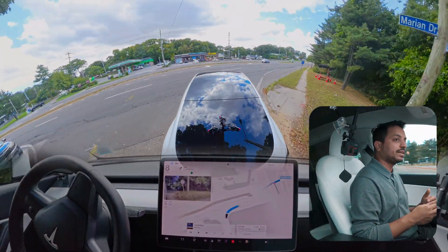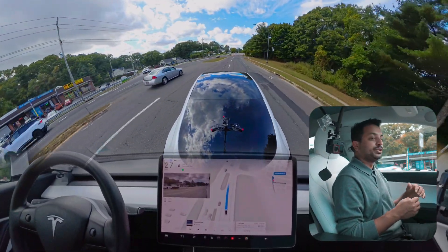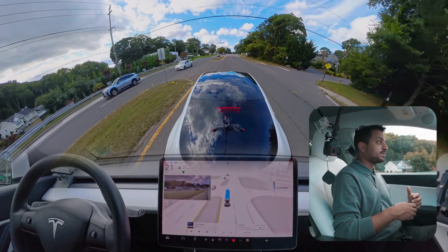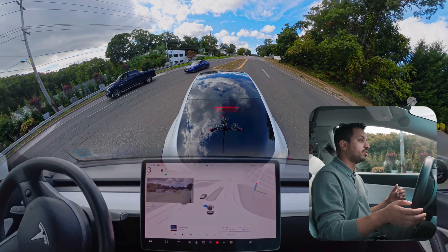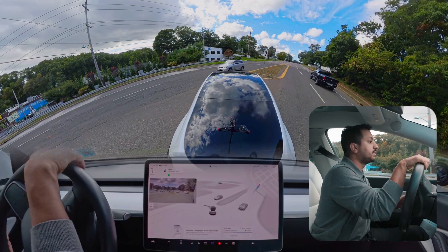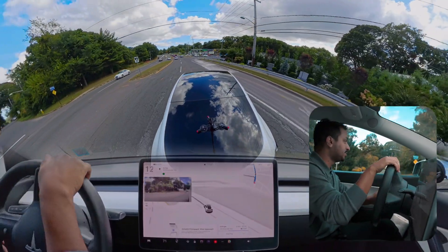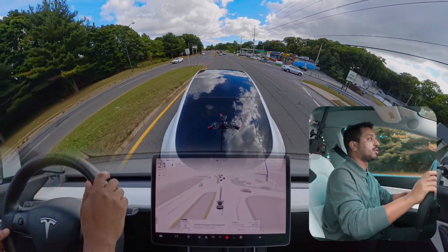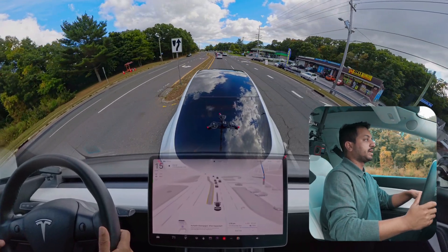We are here at our location. After this red light we can go — I preferred the car turn right over there, but it is following the GPS and making the U-turn from here instead. It got stuck; it should have gone in the middle. I just took over because the car couldn't do it. First attempt failed.